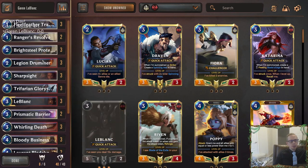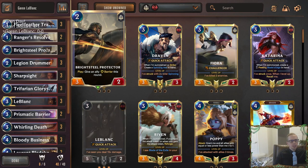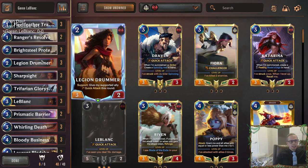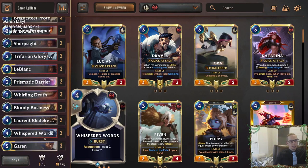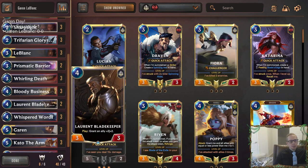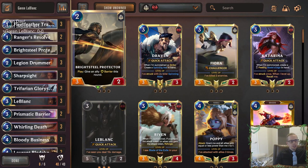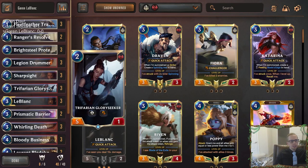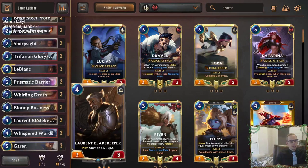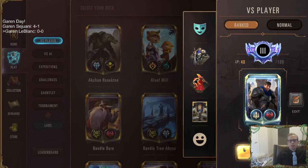We're going to try to control the board early with challengers - Fleet Feather Tracker and Triperian Glory Seeker - supported by Legion Drummer or Bright Steel Protector so they can challenge without dying. We'll use that for early removal, get our champions in play, and attack a bunch. A couple of Blade Keepers help because we have low health units; with the protector and drummer they're three-twos, and Blade Keeper turns them into five-fours to help enable reputation.